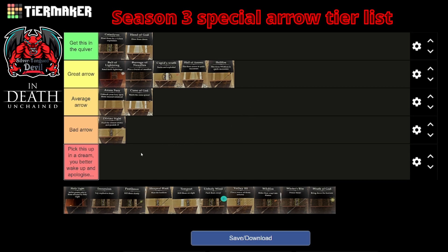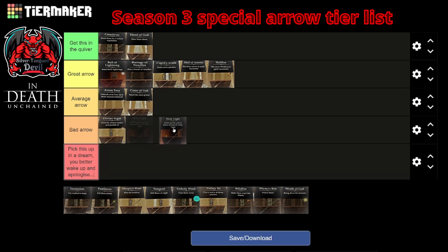Holy Light — you're going straight into bad arrow status. If there was a reliable way to trigger the 400% damage addition, which I think is a bug, then this would probably be a great or almost essential arrow — it would allow you to get past Anakim 10 quite easily. But as is, it doesn't stick around long enough, it doesn't do enough damage to justify its placement. Also, having the flight path of a heavy arrow means you can't even fire over much of a distance. This is a bad arrow.